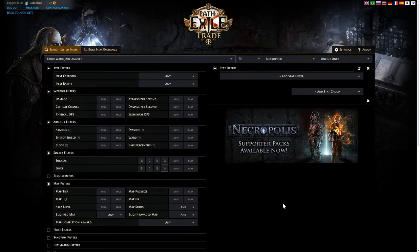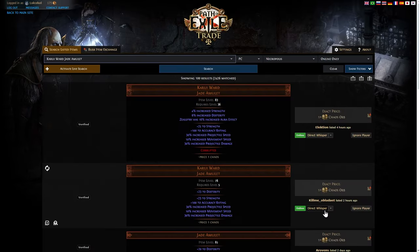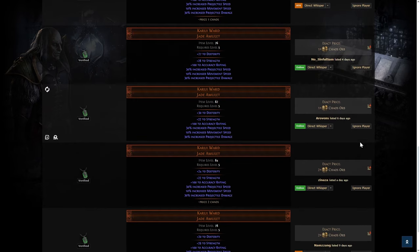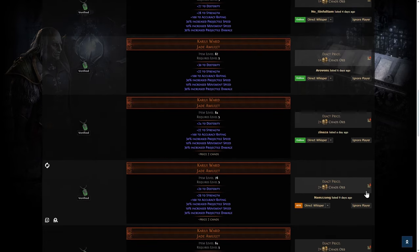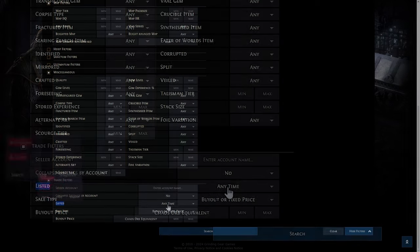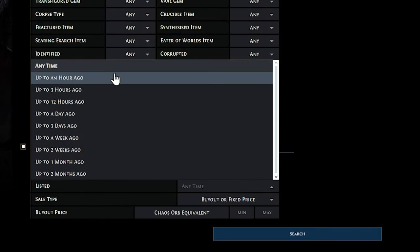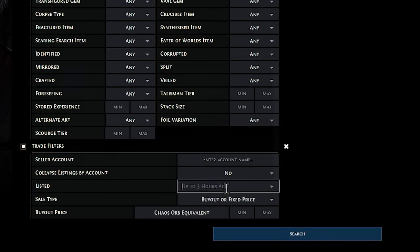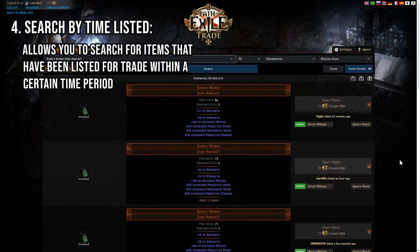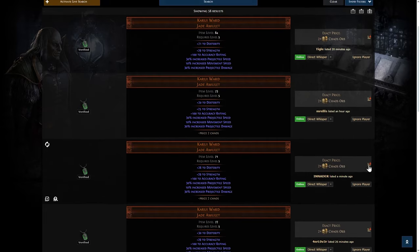Something very useful, especially when buying a low-value item or unique late in a league: let's say you want a Karui Ward. When you search, you'll see many listings from 18 days ago, four days ago, six days ago — these people will never respond. Instead, go to 'listed' and change it to something like three hours ago, or even one hour ago for a common item like Karui Ward. People who just listed it want to sell, and they are much more likely to respond.